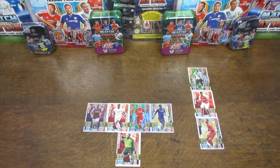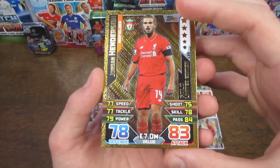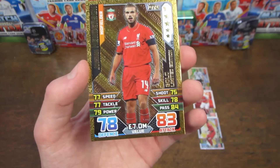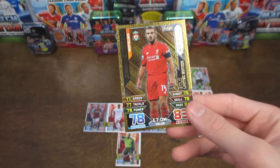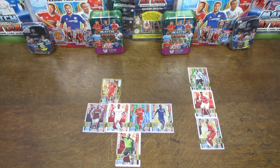Moving on to the midfield, we start off with a gold limited edition card in Jordan Henderson. This is quite a rare card, but at £7,083,000 it's really good value for money. His base card is rated at 77, so that can also be used, or another card valued at £7 million to replace him if you don't have him. He's good all round as well with 78 on defence, so he can be used on either.